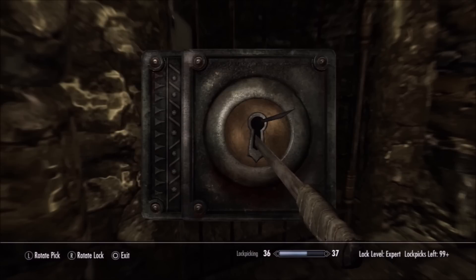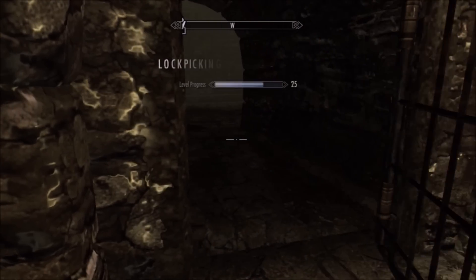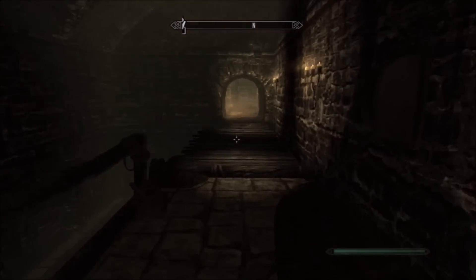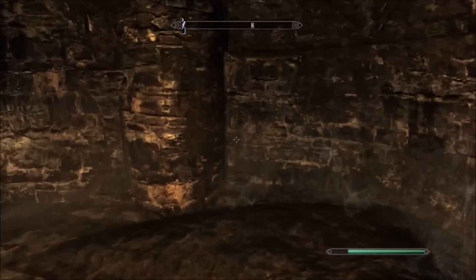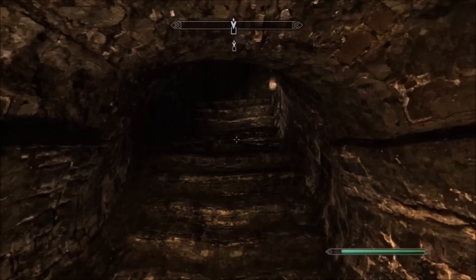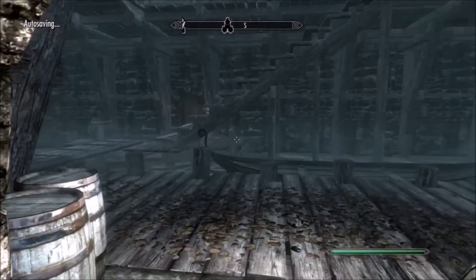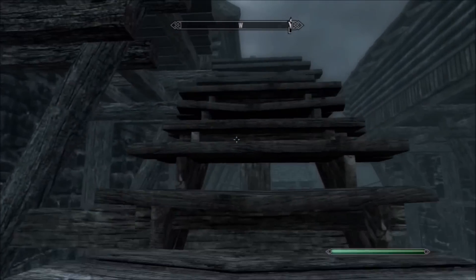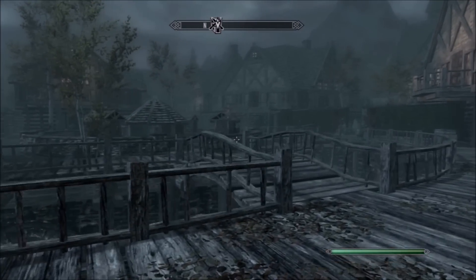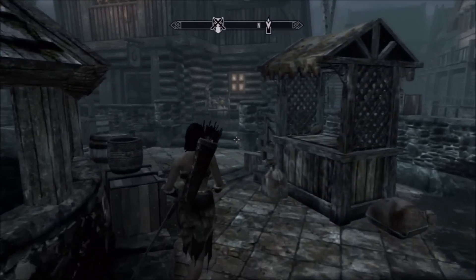There are quite a few loading screens here — a couple just coming in and out of the Ratway, and then we have to visit three different places. We have to go to the inn, and then the... well, it seems to be a brothel situation with one woman running the whole thing and maybe her niece training alongside her. And then we've got to go deal with the town pawn shop, which is actually a decent little shop.